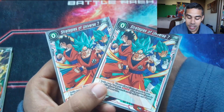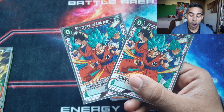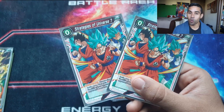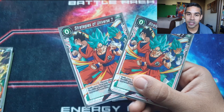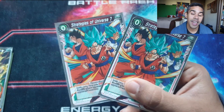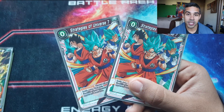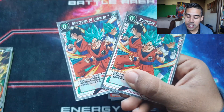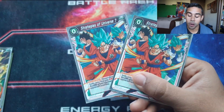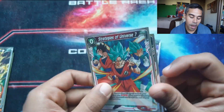I added Strategies of Universe 7 because nowadays there are a lot of cards that have a rival and pop a battle card while it's attacking — and there goes your entire gameplay. I learned my lesson. Strategies of Universe 7 guarantees that doesn't happen because it gives your battle card barrier, so decks like the Brolies can't pop your card during the battle phase. You need these in the deck just in case.